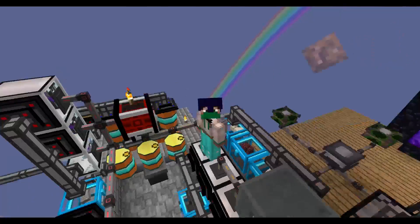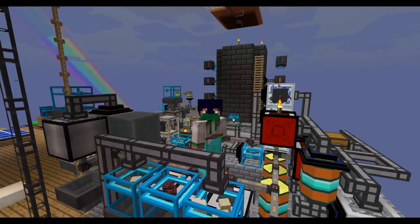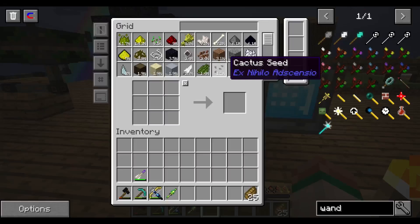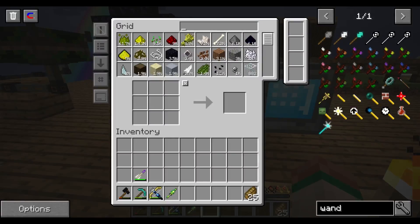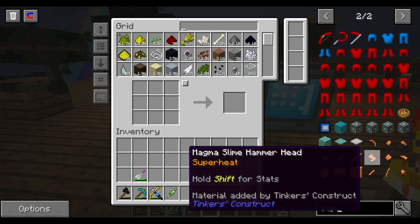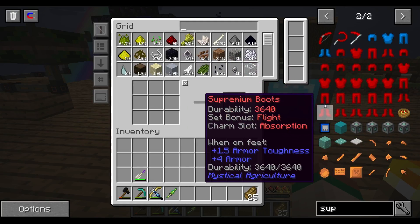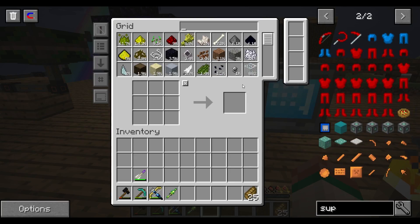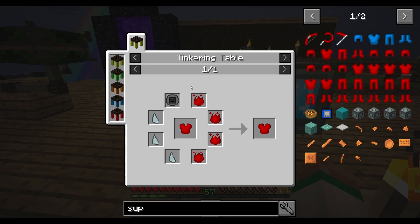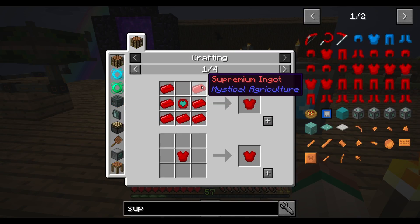Alright guys, we are back on the Sky Factory server and we need to upgrade our armor. I told you last episode that we needed to get this done — it's going to be super hard to accomplish. We're going to be making this armor I showed you last time. This is what we're going to be making for ourselves. We need to actually make the armor itself, not worry about the charms just yet.